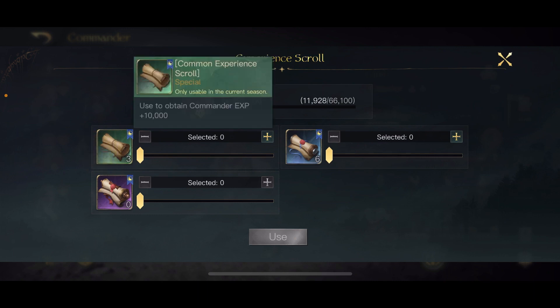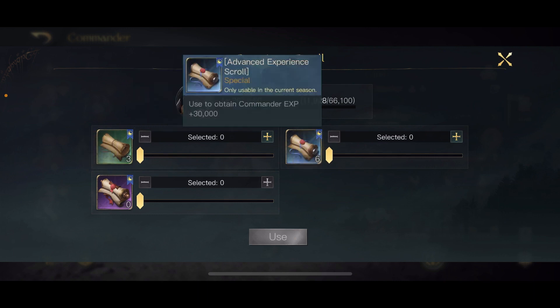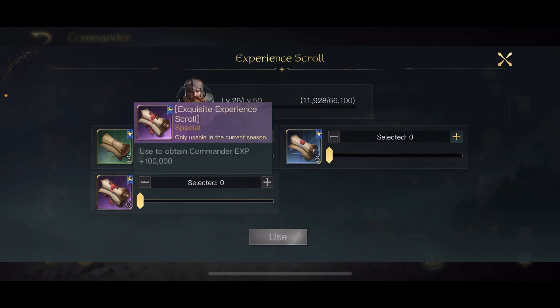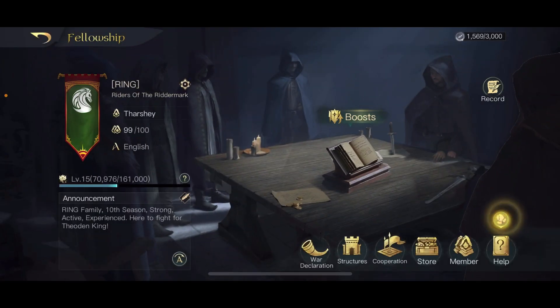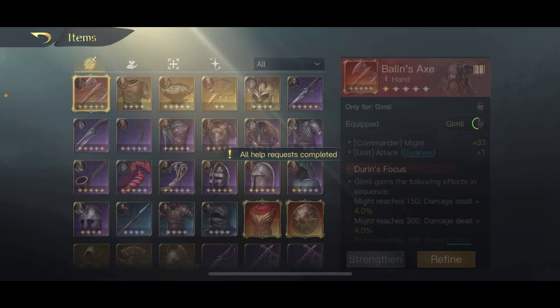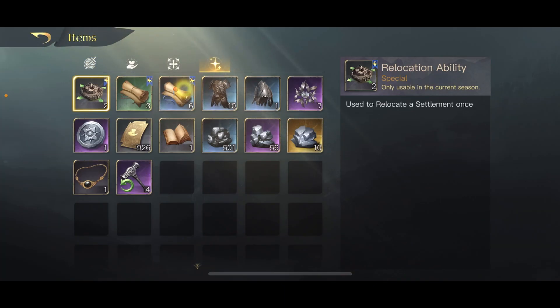The three types of XP scrolls you get are: the green ones, which are the most common at 10,000 XP each; the blue ones at 30,000 XP each; and the purple ones, which are much rarer and give 100,000 XP each. The great thing is you can save them up — you don't have to use them immediately. You can save your XP scrolls to any point until whenever you want to use them.